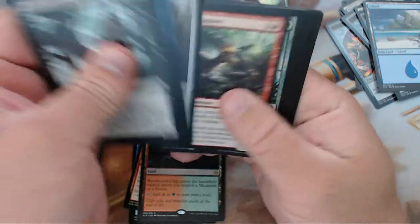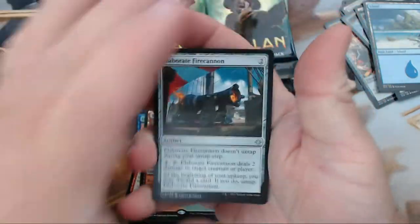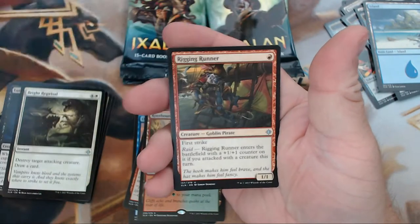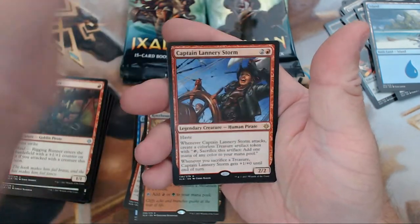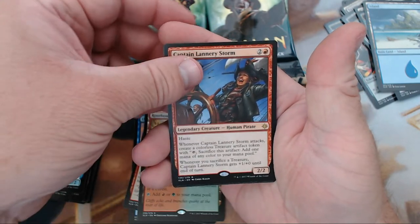Lots of good stuff. I had fun — I always have fun during pre-release, it's just a good time. Alright, we have Elaborate Fire Cannon, Rigging Runner — that guy can be pretty good — Storm Fleet Spy, and our rare is Captain Lannery Storm. That's fun.